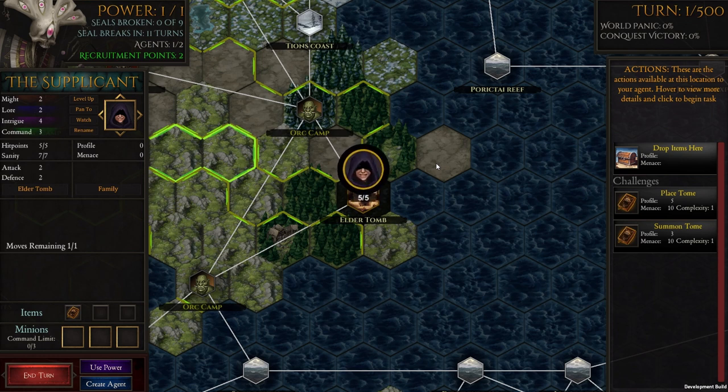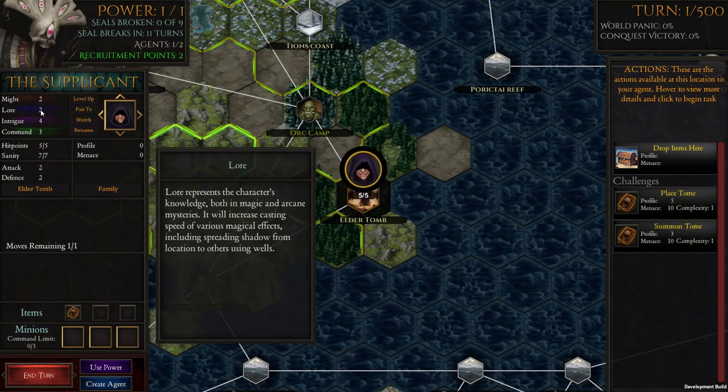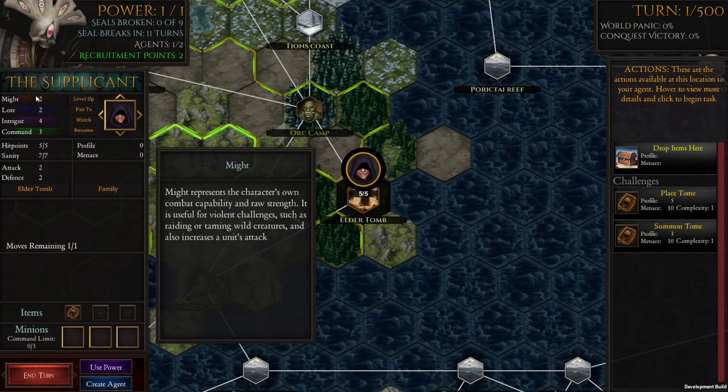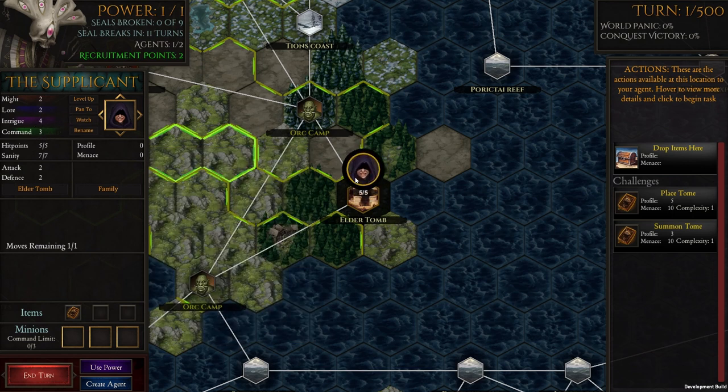The first thing to mention about the Supplicants is their stats. As you can see here, they have various stats: Might 2, Lord 2, Intrigue 4, and Command 3. They're fairly all-round characters — not the best fighters, but they can have a couple of minions with that Command stat. They are quite good at infiltrating, which is great to start with because early game you tend to be doing a lot of infiltration, trying to get into nations and work your mischievous ways.